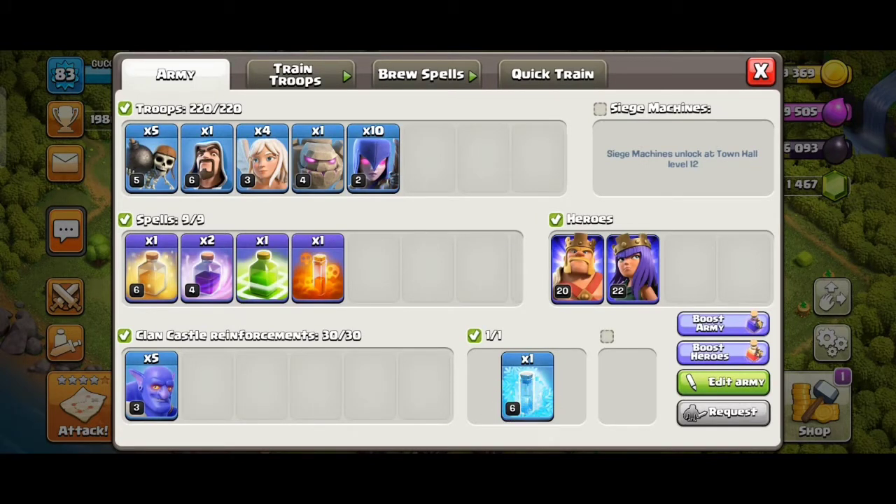10 Witches, 1 Golem, 4 Healers, 1 Wizard. I will tell you about the main attack strategy. Look at all the spells.